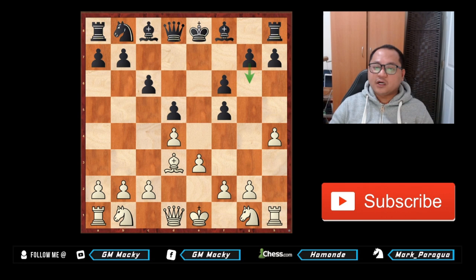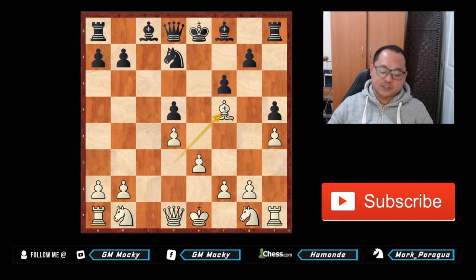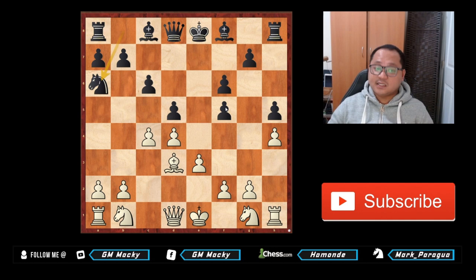After h4, black plays h5 to stop white's h5. After h5, c4, knight e6 — this knight doesn't have any good square. Black doesn't want to play knight d7 because you can take the pawn, or simply take c takes d5, c takes d5, followed by bishop takes f5. So black plays knight to a6, trying to get rid of the bishop or later play knight c7 to protect the d5 pawn. After knight a6, knight c3, knight c7, then this move queen f3 — a very important move.